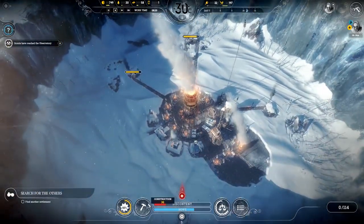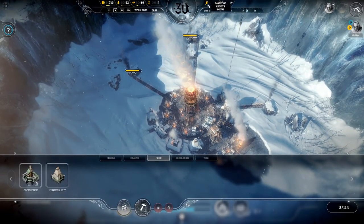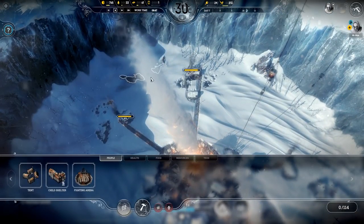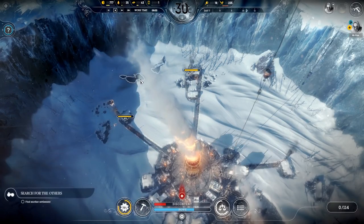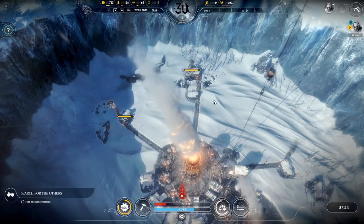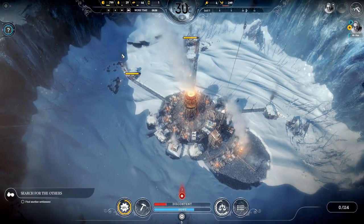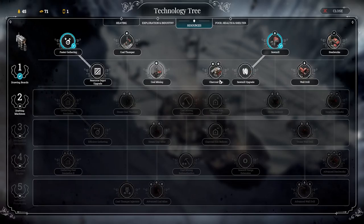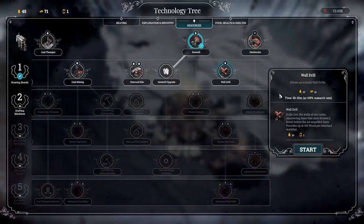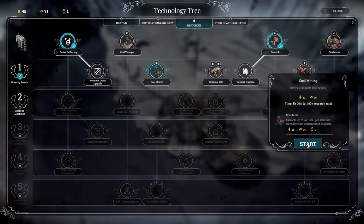We can make things - we don't need another hunter's post but we do need more coal and more research. So in resources - sawmill - and really we need the coal mine, not the coal thumper, which we can get once we've done that. Drawing boards researched - excellent! So we now do level two. Coal mining and wall drill - the wall drill drills into the crater covering trees that once formed forests before the ice. It provides 160 wood per work day - excellent! We'll go for coal mining.